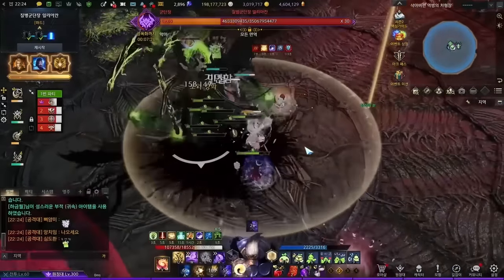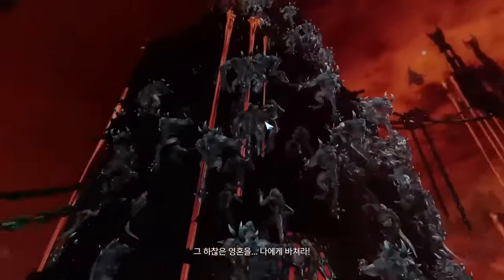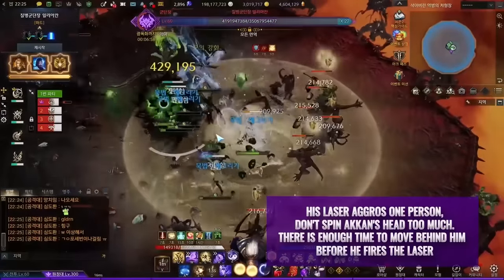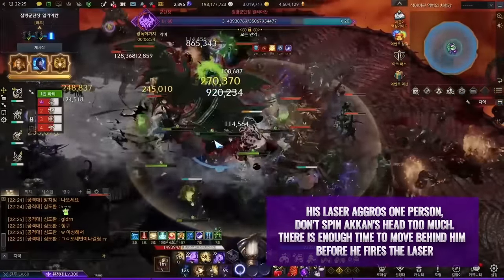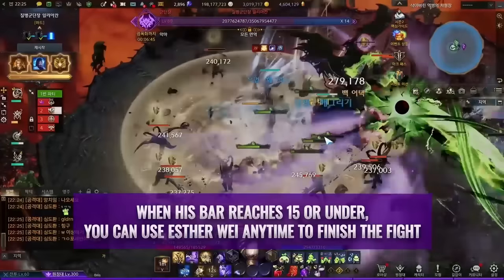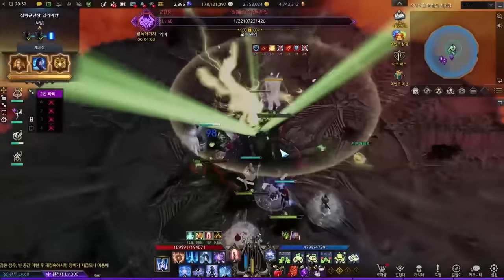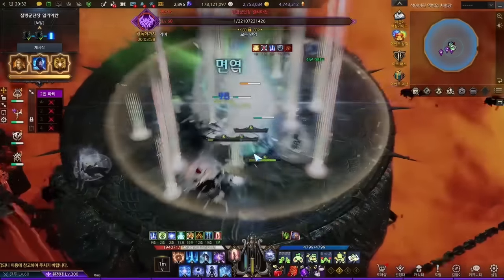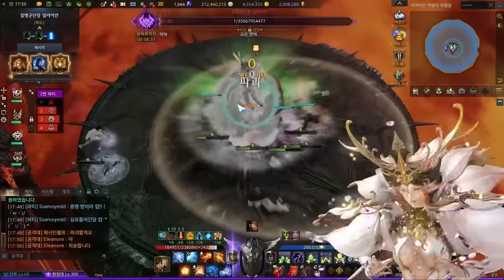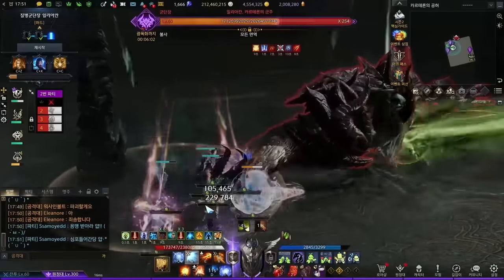At 32 bars, Akhan teleports to the middle and starts smashing the ground — stand at 5 or 7 o'clock to avoid it. A cutscene plays with minions climbing up a tower. You fight him on a small circular surface where fall death is possible. Akhan fires rotating lasers, sideway lasers, or frontal blasts — all dodgeable by staying behind his back. Drop his HP to 0 or 15 depending on your team's plan. When his bar reaches 15 or under, use Esther Wei anytime to finish the fight. If his HP drops to 0, a final destruction phase begins — Akhan tries to recover with ring and cone explosions that can knock you off. Dodge them and apply destruction. One Thyrain is enough to finish, but many use Ananda to apply destruction slowly and prevent deaths. The first explosion is always an inside circle.